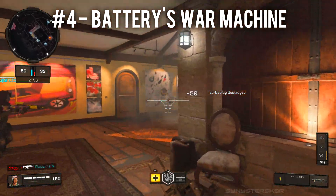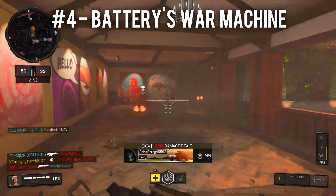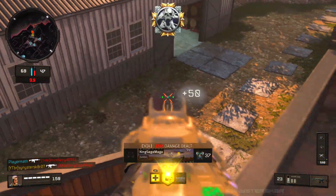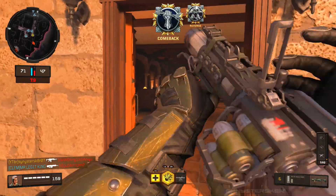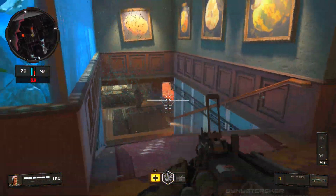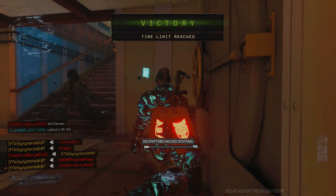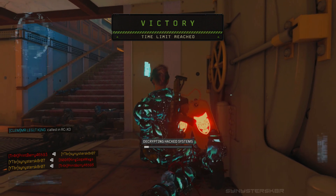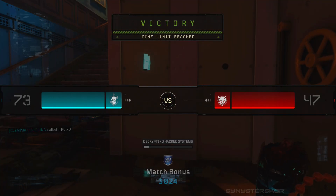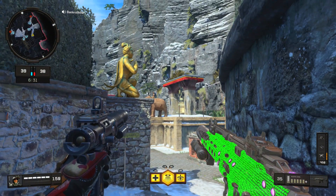Fourth best on this list goes to Battery. Battery has her War Machine, which is like a grenade launcher. It counters a lot of the different specialist weapons in this game, which is why I'm ranking it really highly — it's not only super lethal but a good counter for a lot of things. You can clear out hardpoints, objectives, score streaks on the ground, the Safeguard robot, or the Torque barricade easily.